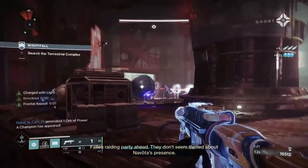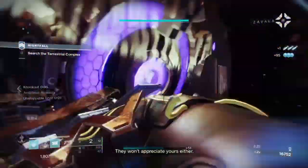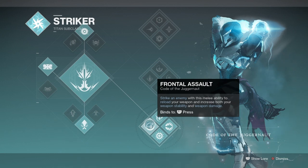Before we head in, if you enjoyed the video then please do leave a like and sub as it really does help me out. Starting off with the subclass, we'll be using Code of the Juggernaut to access the Frontal Assault ability, which will empower the entirety of the build and allow us to activate Severance Enclosure's trait as frequently as possible.